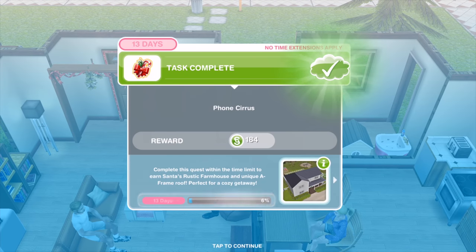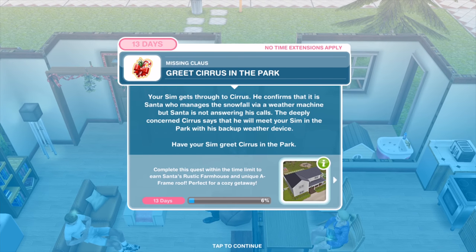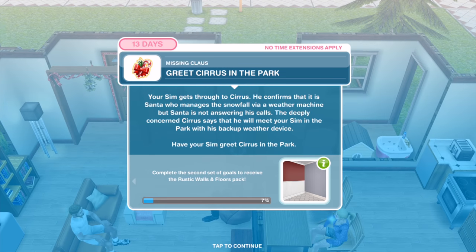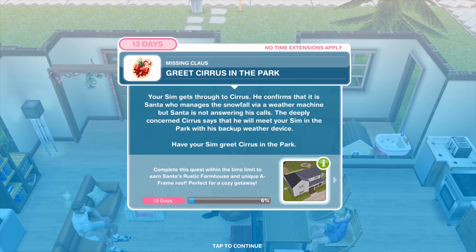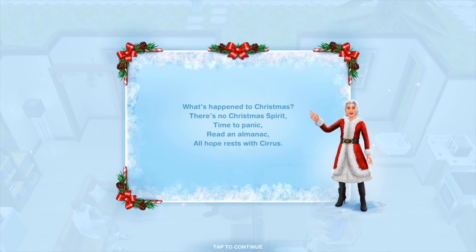Now moving on to day number two. Your Sim gets through to Cirrus, who confirms that Santa manages the snowfall via a weather machine, but Santa's not answering his calls. The deeply concerned Cirrus says he will meet your Sim in the park with his backup weather device. Have your Sim greet Cirrus in the park.